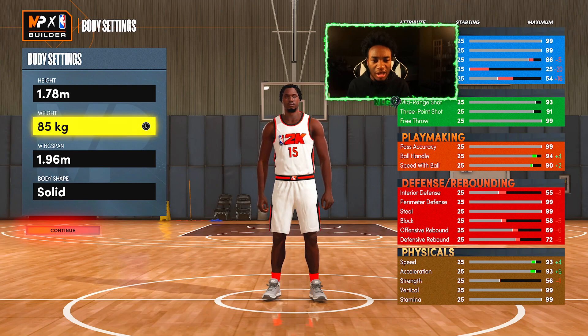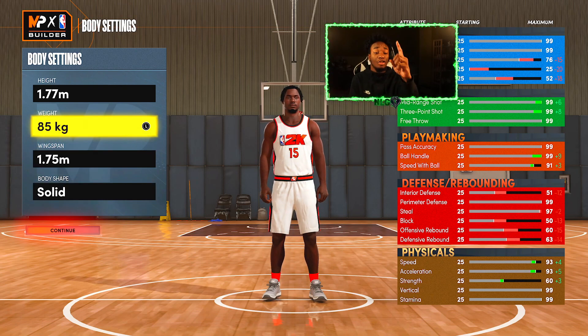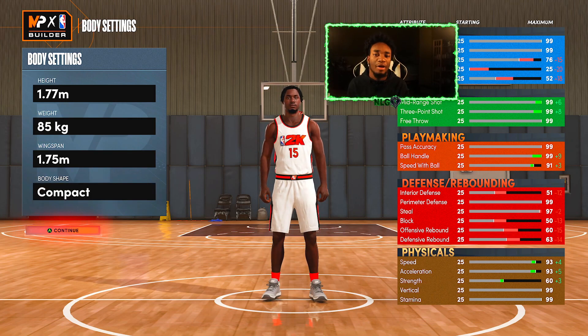At 1.78, you want to make the weight maximum weight. And for the wingspan, you want to go 1.75. You guys see how the wingspan is lower than the height? Keep that in mind. I'm going to go compact body style — compact is a valid body style.